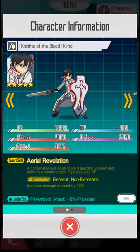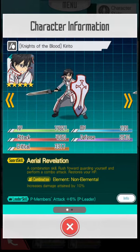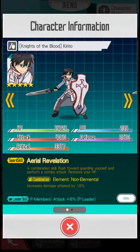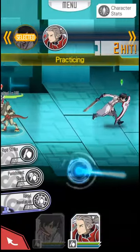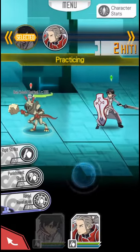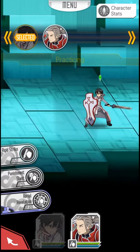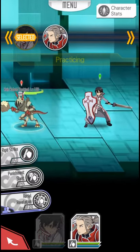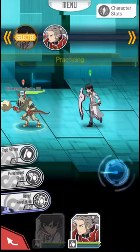Aerial Revelation — a combination skill. Rush forward, guarding yourself, and perform a combo attack. His shield looks pretty good — kind of a cheap knockoff of Euclid's, like an inverted one with different colors. But I really like that he has this Knights of the Blood outfit on. I really like that.